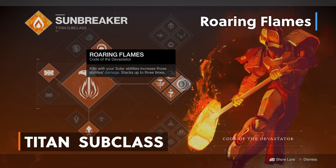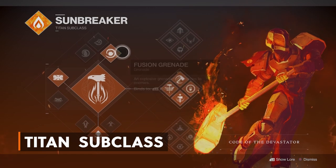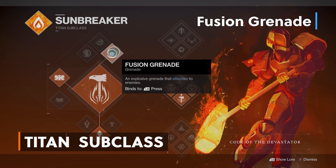With this build you'll be able to keep Roaring Flames up for a very long time. And now for the grenade, we have to use the Fusion Grenade since our exotic armor piece works only with this grenade, but just give me a minute here and you'll see.